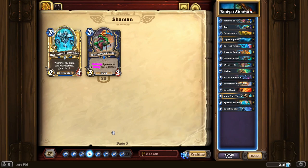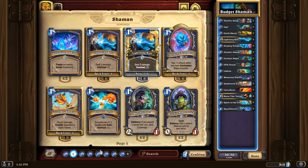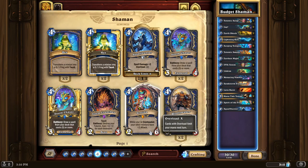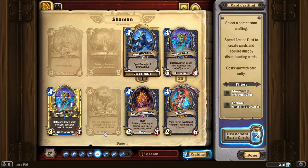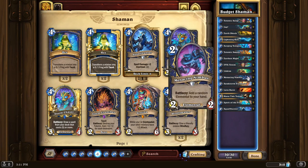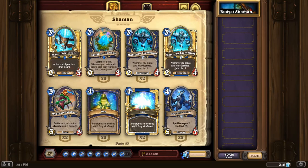That's going to be it for shaman more or less. If you can take it further down the overload route, Vashj'ir is an excellent legendary for an overload deck — it's basically Bloodlust attached to a 2/6 body for four mana, really really solid. Another great card is Thunderhead — a 4-mana 3/6 that after you play a card with overload summons two 1/1 Sparks with Rush. Obviously there are a lot of overload spells in the deck, so that gets you a lot of value. Thunderhead takes it more towards mid-range though. Let's move on from shaman to budget rogue.